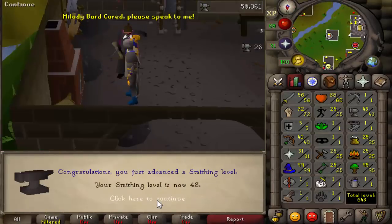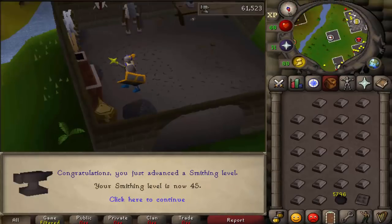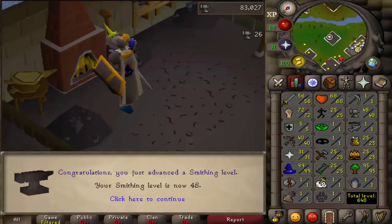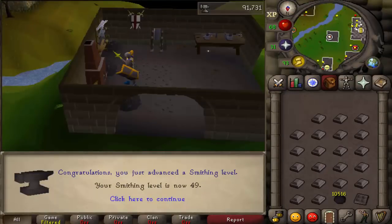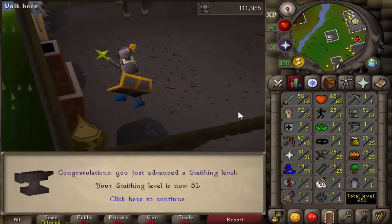This is probably more AFK than magic logs by a little bit, because it's 2 minutes and 42 seconds to smith a whole inventory of steel bars into cannonballs. And you only have to click — as you can see here, the furnace is very close to the bank — about three times in that time. So maybe like three clicks per three minutes on average, which really isn't that bad at all. I was on my other account doing 30 hours of gargoyles while I was doing this, and I don't think I ever really got annoyed by having to click just a little extra every couple minutes.